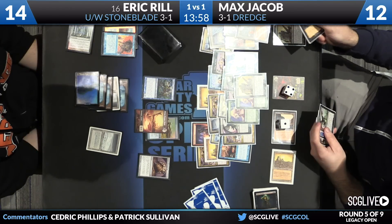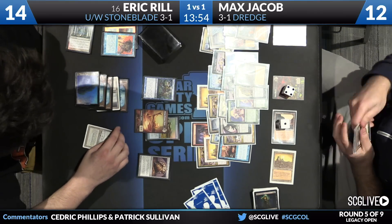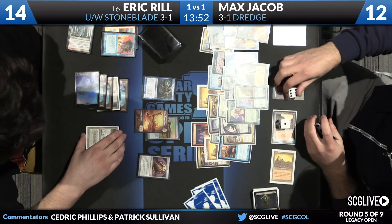A Blue-White Stoneblade-esque deck — he's got some Counterbalances and some crazy stuff going on. He's playing against Max Jacob, who was playing a Dredge deck that did win last week. We'll zoom in here and see... an absolute mess of stuff here, as this is what a normal Dredge board looks like.